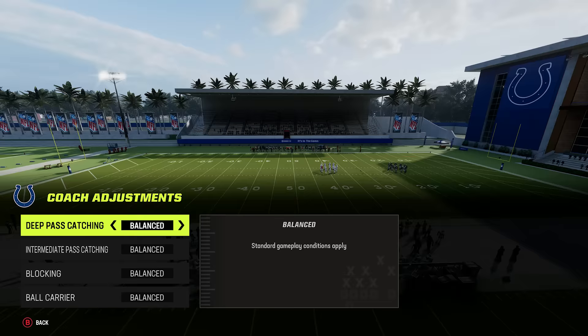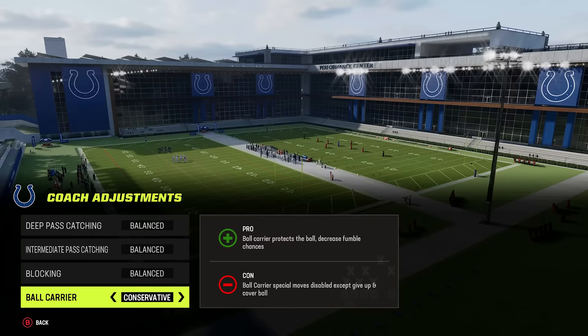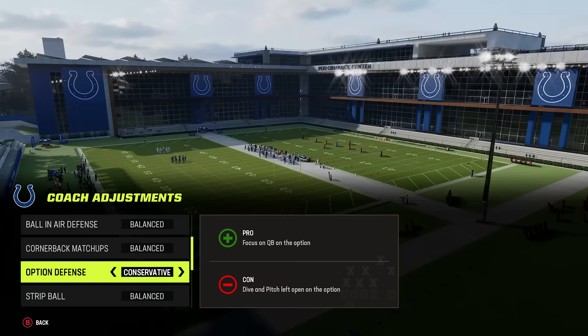Number fourteen: other important coaching adjustments. On offense, a very important adjustment is your ball carry setting — put this on conservative late in games or at the end of the half if you don't want to fumble. You're very rarely going to fumble on conservative, and it's really important when closing out games. On defense, a very important adjustment is option defense — put this on conservative as well, because a lot of people like to run read options with guys like Lamar Jackson. If you don't, they'll never play the QB and he'll pop off big yards.